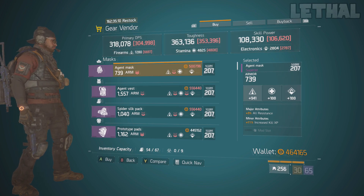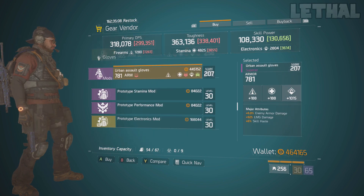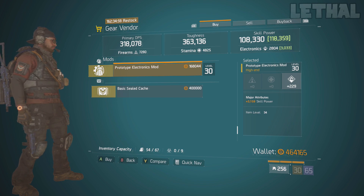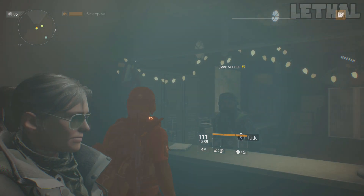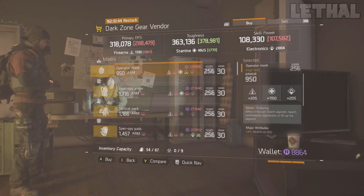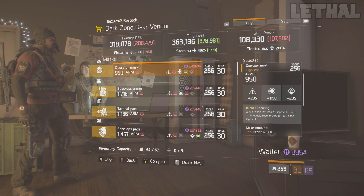This week the only safe house worth looking at on this map is the South Pole safe house. What this vendor is selling is a mod — it's actually really decent if you are making a skill power build. It comes with 229 electronics and 3159 skill power, so if you're looking to increase your heals or abilities I would recommend picking this up 100%.